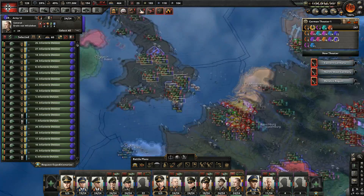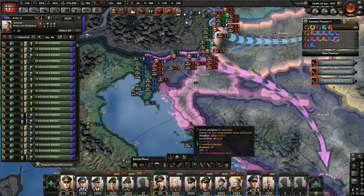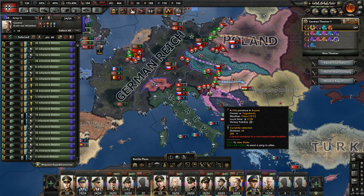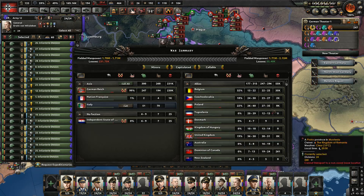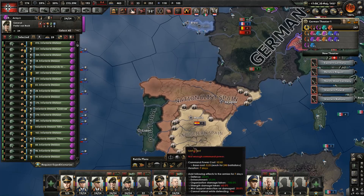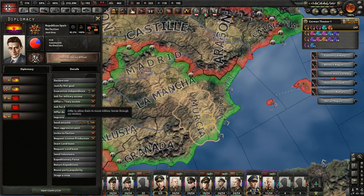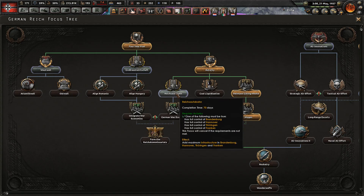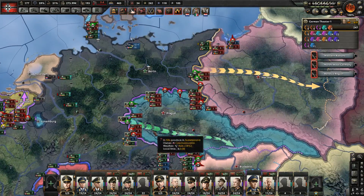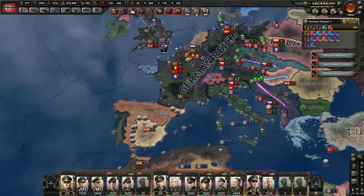Declaring war on Yugoslavia is a bit problematic — they will spawn Croatia and we don't want that. So we want to wait for Yugoslavia to beat up Croatia, which should happen very quickly, before we proceed with ending the war. We don't want Croatia in our faction — we want all the territory for ourselves. Our justification on Nationalist Spain is ready because we have delayed.